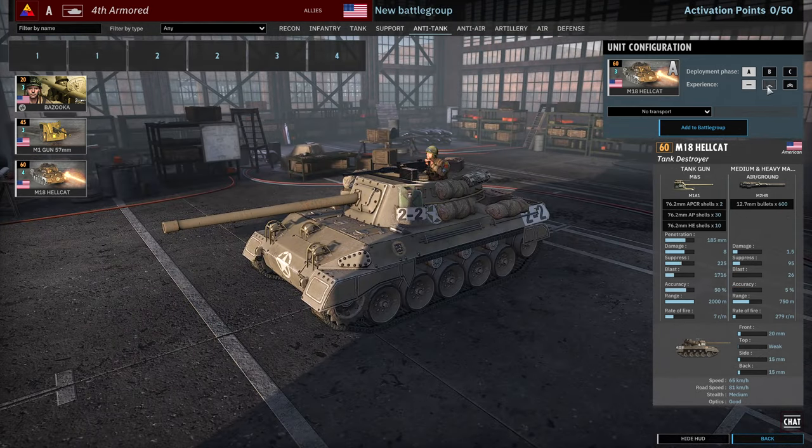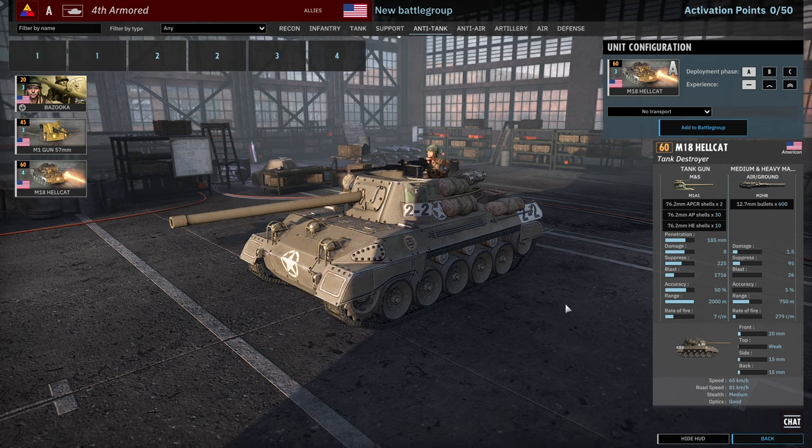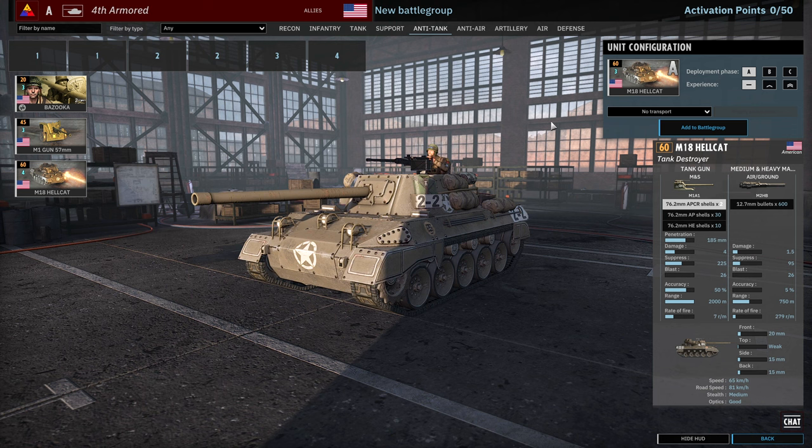And then we have the Hellcat. Of course we have the Hellcat. This was the star of the show in Normandy 44 — it was very strong there — but the Hellcat is not as strong in Steel Division 2, mainly because there are a lot more threats to this vehicle than there were in Normandy 44. The sheer amount of units in comparison makes these a lot harder to use. But it's still a very solid tank and its APCR is certainly punching at distance, so you still have to be careful of these.